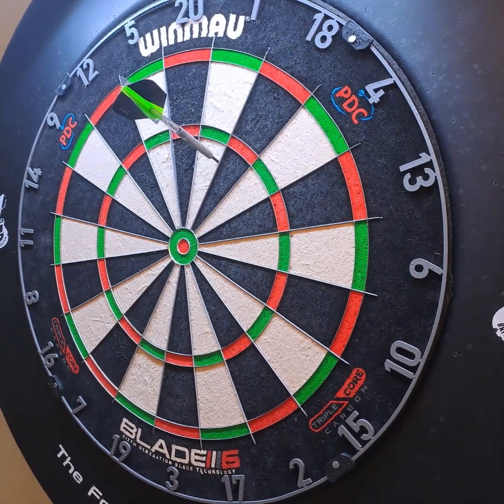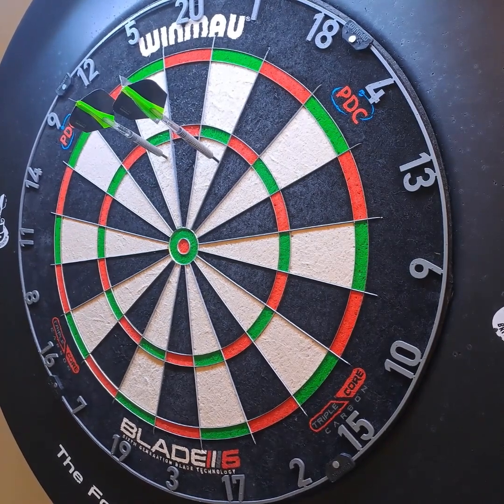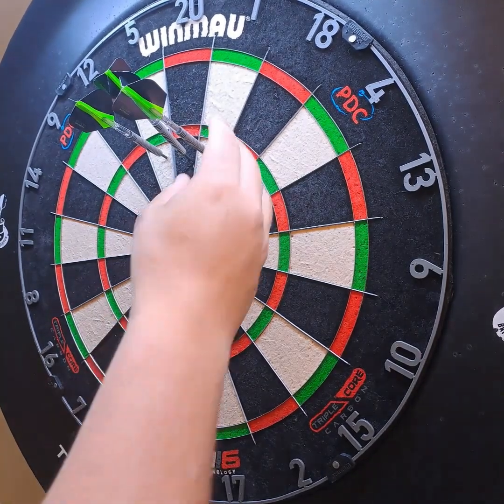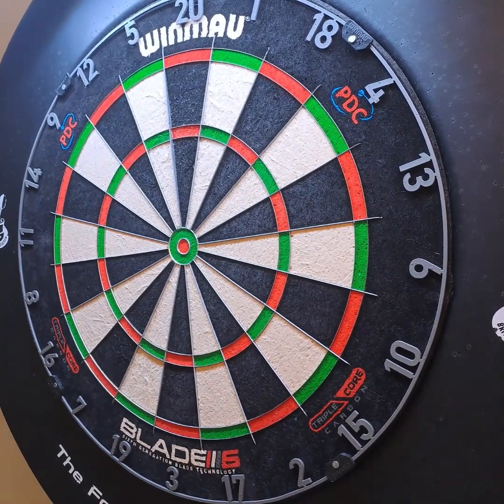That's the problem — you end up on 117, and then 112. So there you go, I've left 92, which is a nice little two-darter that you're never going to take anyway. Let's try again. This video is a bit different — it's not about taking out the 118 to the finish, it's just about the different routes we could adopt.